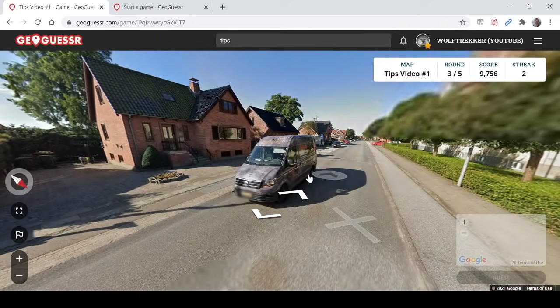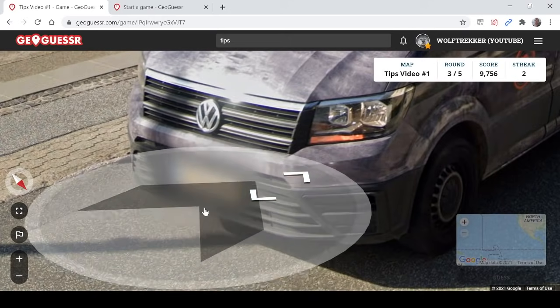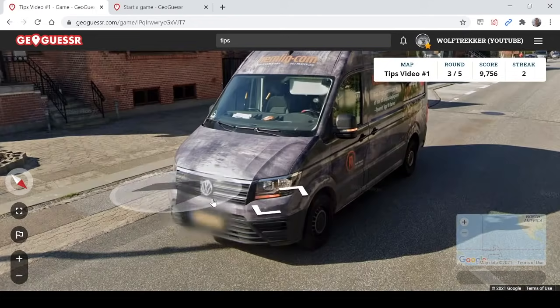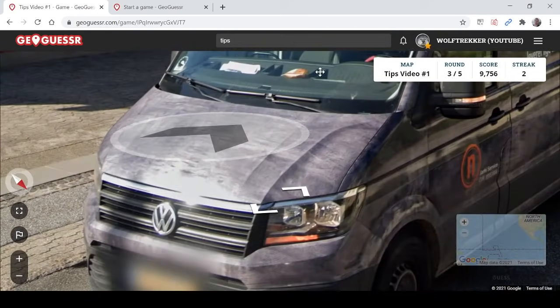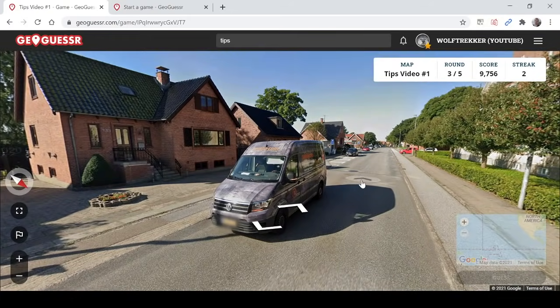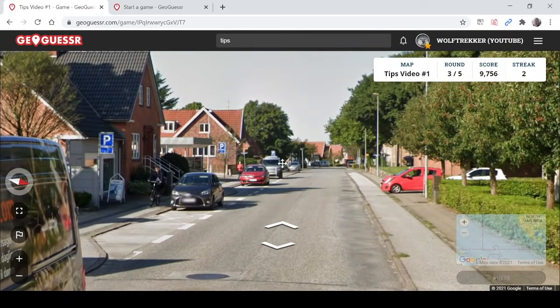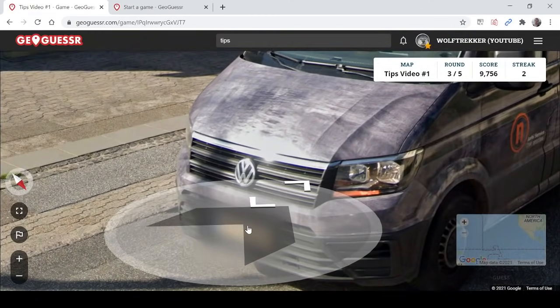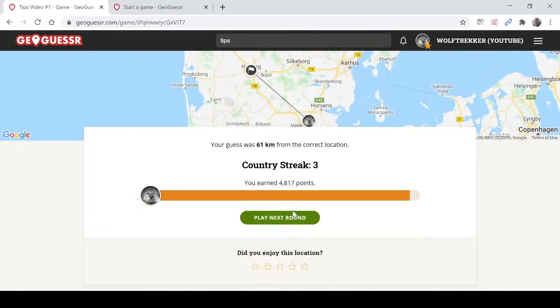The next tip is the yellow plates you sometimes see in Denmark. You may know that the Netherlands has yellow plates on just about every vehicle, but what you may or may not know is that in Denmark you often see yellow plates on larger vehicles like vans and lorries. You don't tend to see them on passenger cars, but on some very large vehicles you may see a yellow plate, which could be a good indication that you are in Denmark.